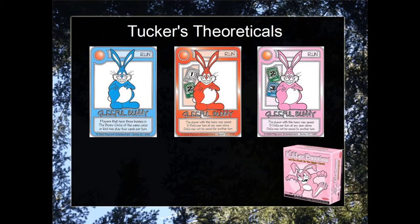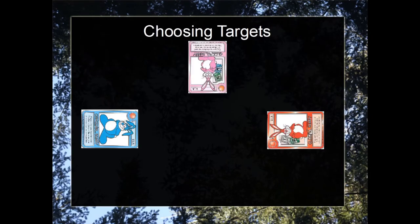Welcome to episode 2 of Tucker's Theoreticals. In this episode we will be covering value threat theory. It is a common situation in most games where a player must decide which money should I target. Many players would look at this state and say the pink gleeful bunny is the biggest threat and should be targeted first, then the red gleeful, and then of course the standard blue congenial.